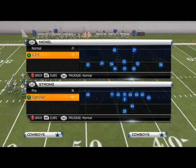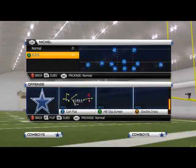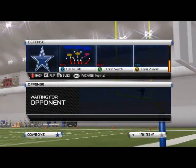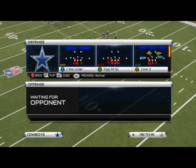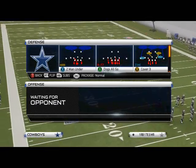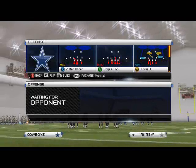Good morning, Madden 25 gamers. In today's Blitz of the Day, we're going to be taking a look at a formation I've been high on this year. Nickel 335 — we're starting off today with the Nickel 335 Normal. This can be found in many playbooks; in this example, the 4-3 defensive playbook. It can also be found in Cincinnati's playbook and several others. The cool part about the 335 is there are both Nickel 335 and 4-3 playbooks that have it, making it a very flexible formation.